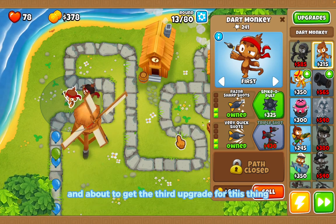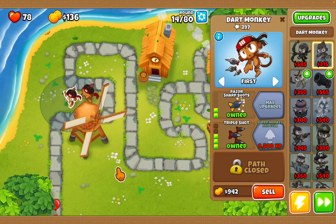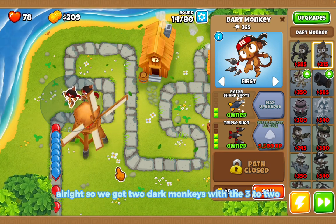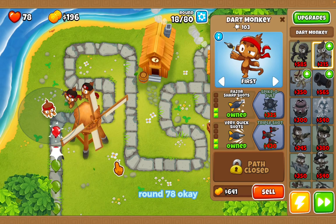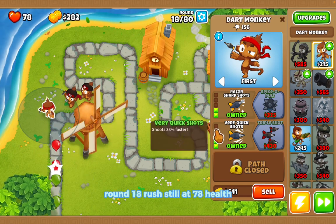I'm about to get the third upgrade for this monkey — there we go. So we've got two dart monkeys with the three-two upgrade path, and now I'm going to place the other one. Round 18, we're still at 78 health.